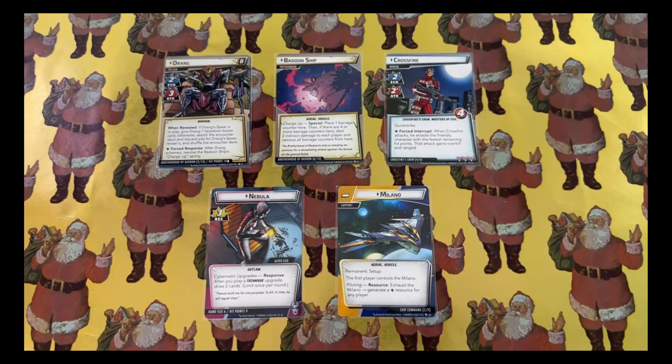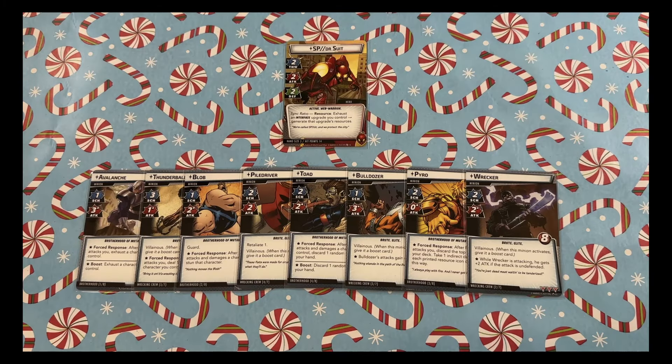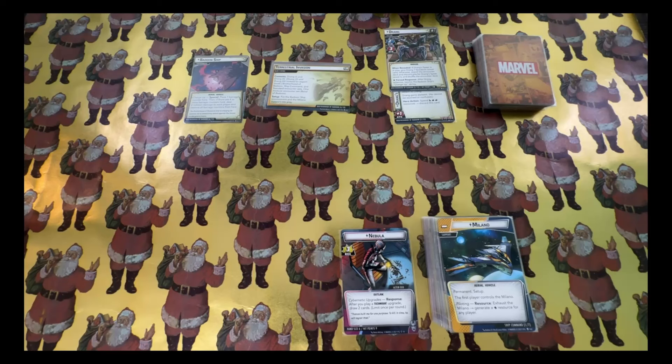For the third play of Christmas, my favorite game gave me Nebula and Drang, rocket and the hood, and a mech and eight scary minions. Happy holidays and Merry Christmas, everyone, and welcome back to the 12 Plays of Christmas. This is the third game in the series and we're going to be pairing up Nebula versus Drang, and Drang brought along the Crossfire's Crew modular encounter set.